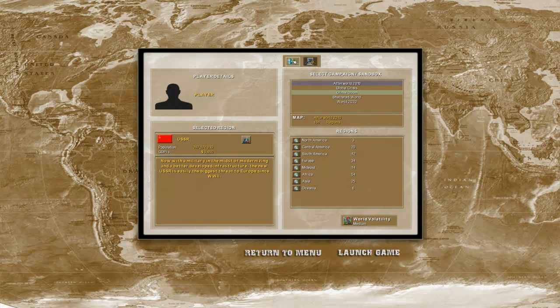Campaign is very, very simple. In your regular game it will have just Global Crisis, Shadowed World, and World 2020. After World 2020, Global Doom are mods. Global Doom is what I play the Fascist Italy series on, for example. After World 2010, the Syrian series is on that one.